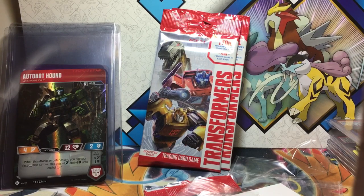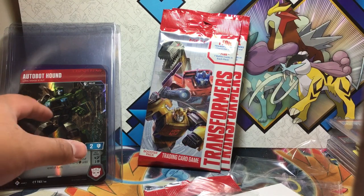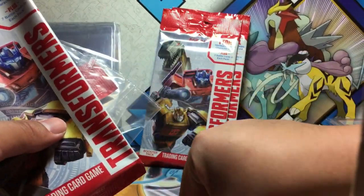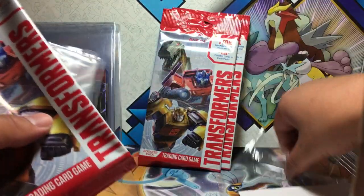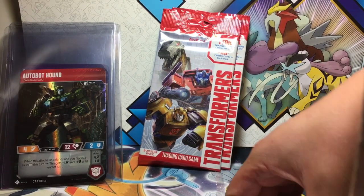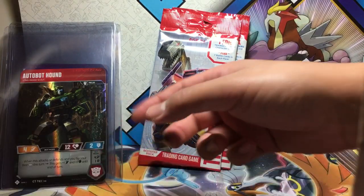We're going to sleeve up the ones with Megatron or Optimus Prime on them. I'm going to wait until PSA has a special deal before grading some of these. The jumbo character cards cannot be put in specials — they have to be sent out with jumbo submissions because they're too large, which is usually about twenty dollars a card before shipping and handling. Definitely going to send those out.